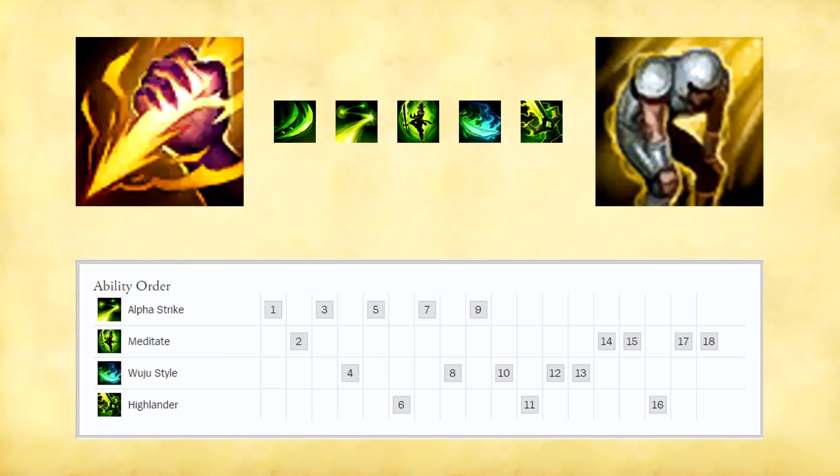His second ability: Meditate. Master Yi channels for up to 4 seconds, healing himself each second for an amount increased by 1% for every 1% of missing health. Whilst channeling, Master Yi reduces incoming damage, halved against turrets. This skill is great for sustaining in your jungle and also to get a lot of health back in teamfights by simply going to the side when you get low and using this ability to get pretty much half your health back. Also the damage reduction can be used very nicely to block a massive amount of incoming damage, because at max rank this damage reduction goes up to 70%.